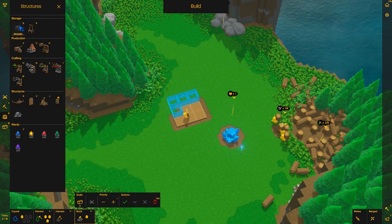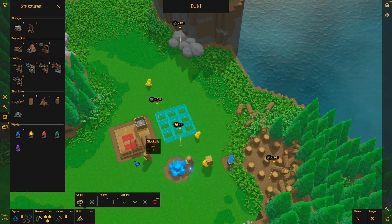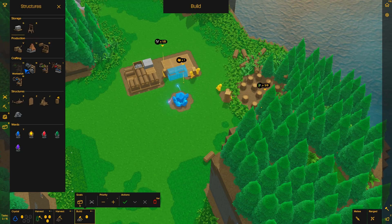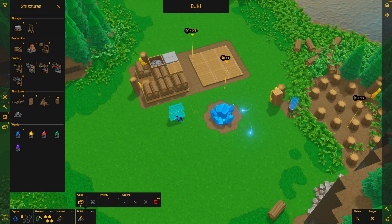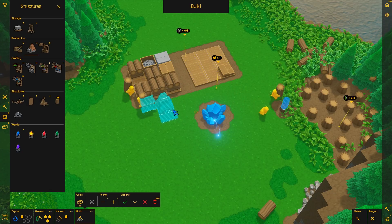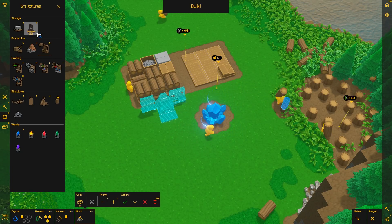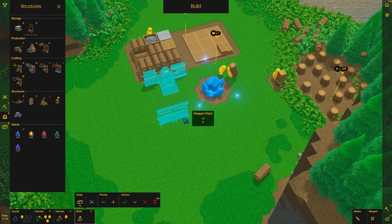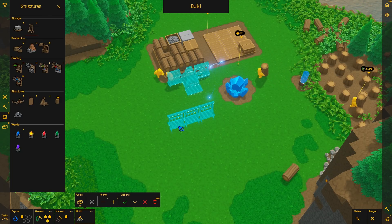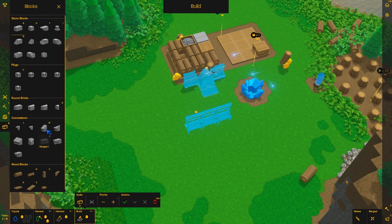Let's do one more stockpile — click and drag like that. Now we need a workshop, so click that, zoom in, rotate with the right mouse button, and place it there. I also need a furnace placed right beside that, a loom as well, and then a couple of weapon racks — let's do three of those. We'll check all that off.